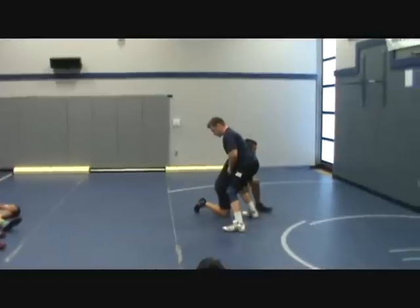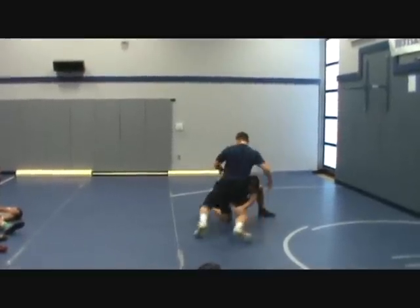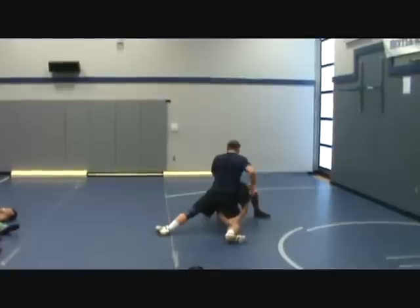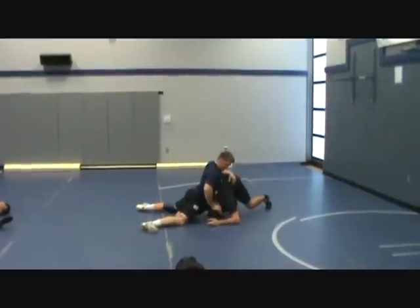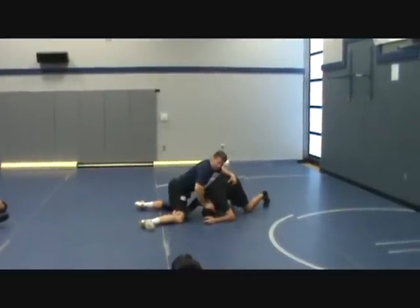He's in — just pull my leg back, square my hips up. That's my basic high cross roll. Now I'm going to be shoving my head down, get him to the mat. Notice I'm keeping my hips on him the whole time — my hips are not coming up.